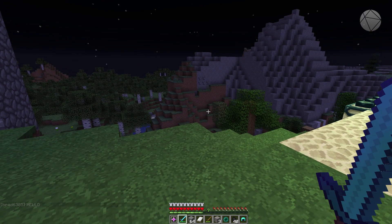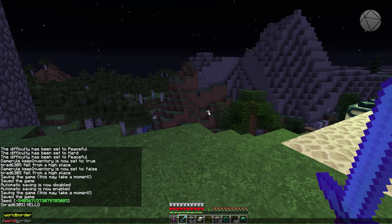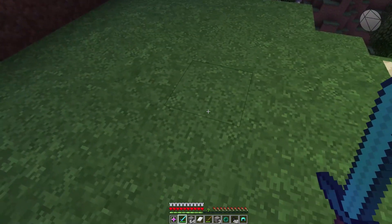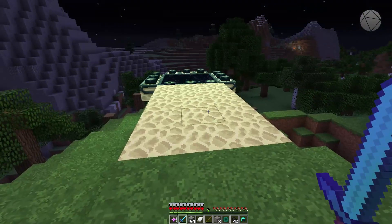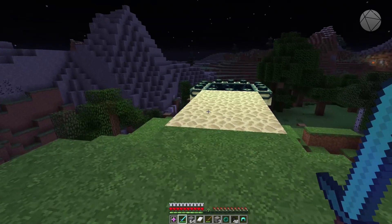World border — that one seems interesting. If you want to change the world border, you can go in and change whether it damages you, where it is, if it warns you, and stuff like that. There are settings so you can configure how far people can go out from spawn. That's useful if you want to cap how large your world files can get and prevent lag on your server.